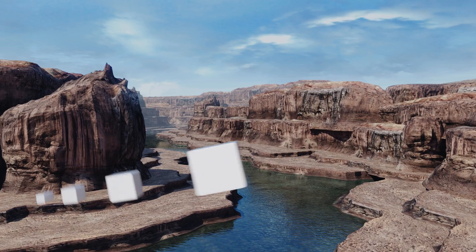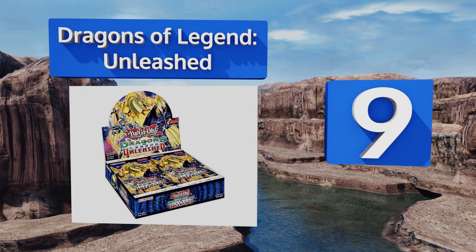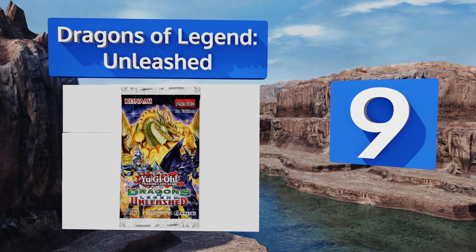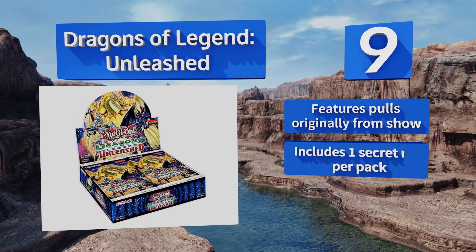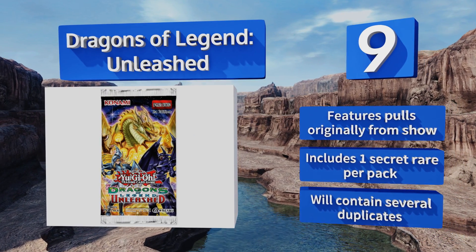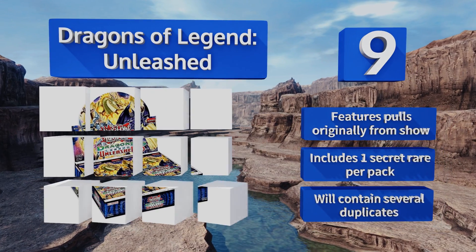Starting off our list at number 9. The aptly named Dragons of Legend Unleashed is filled with potential scores that were quite hard to come by prior to its release, including the Odd Eyes Mirage and Galaxy Eyes Cipher Dragons. Four cards in each five-pack will be at least ultra-rare. It features pulls originally from the show and includes one secret rare per pack, but it will also contain several duplicates.